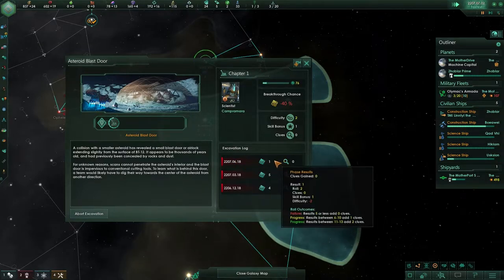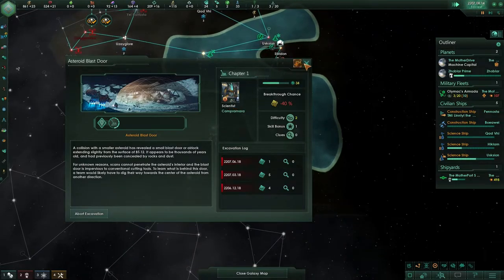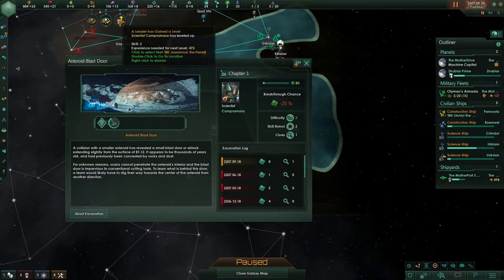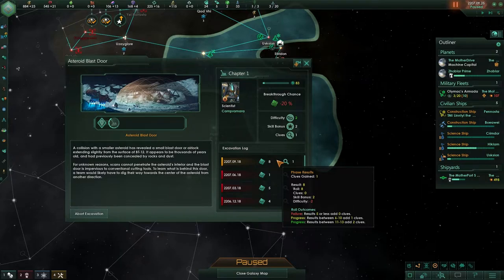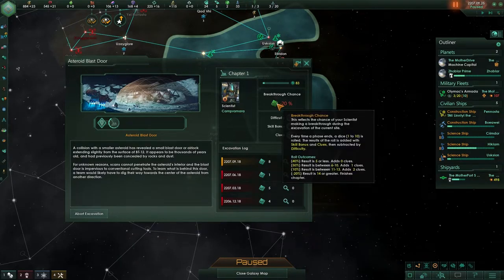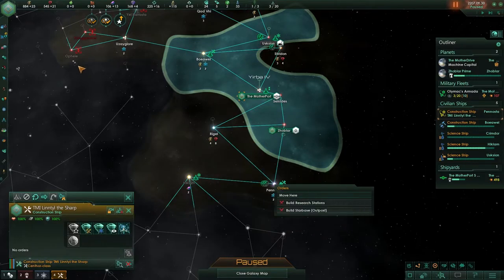System survey complete. It will just take us a lot longer if we keep on failing and rolling too low. Hey, there we go! We did something - our scientist leveled up. It's a good way to level up a scientist. We got a clue! The difficulty is now in the green, it's now easy - skill bonus two. So we're definitely rolling a lot better now, breakthrough chance is negative twenty. We are lacking a tiny bit of alloys.